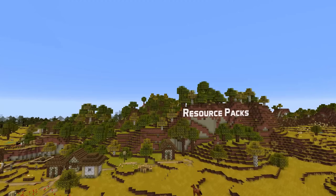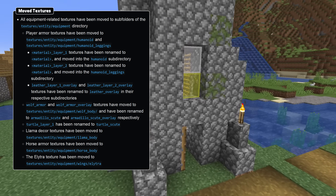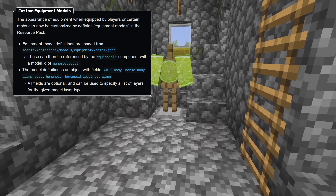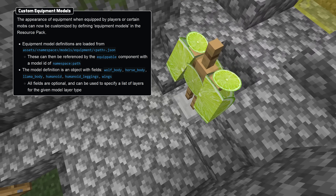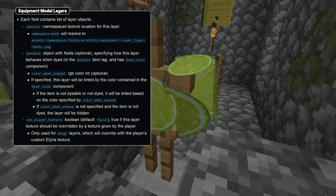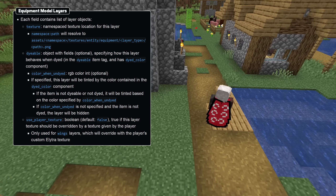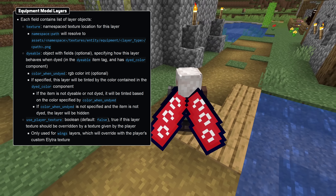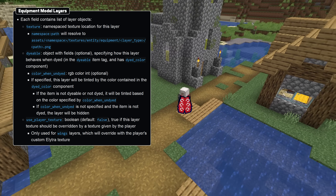Let's move on to the resource pack news and to custom equipment models. These changes also mean that the textures for equipment models have been moved and renamed. The appearance of equipment when equipped by players or certain mobs can now be customized using equipment models, which are definition files under the models/equipment folder and are referenced by the new equippable component. The format of the file is a single layers field, which is a mapping of different possible equipment layer types to lists of layer definitions. Each such layer can have a texture field containing the namespaced ID of the texture for this layer. The dyeable field is an object that specifies that the layer is tinted when the item is dyeable — that is, it is in the dyeable item tag. The color when undyed field specifies the tint for an undyed item; otherwise the color is used from the dyed item component. If the item is undyed and the color when undyed field is missing, the layer will instead be hidden.